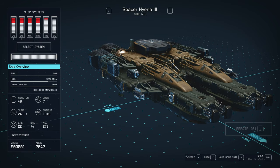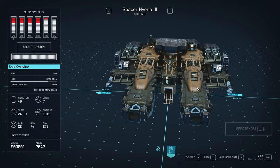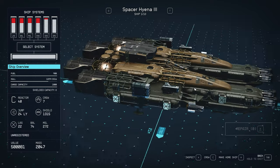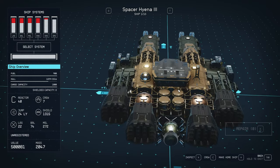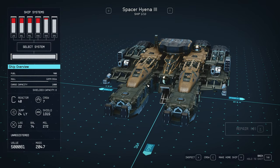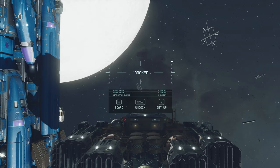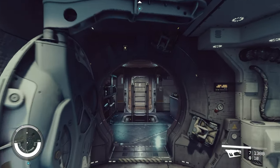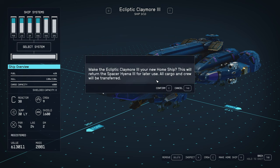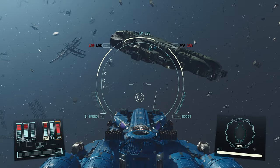And you've got yourself a Spacer Hyena 3 — 500,081 credits. This is actually one of the higher-valued ones I've seen. In this case I'm going to be selling the ship unregistered. Stay tuned — I've got an updated guide to selling unregistered ships in the most efficient way possible. But anyway, that'll do it for this video. If you guys have any questions, comments, or tips and tricks, let me know down below. If you like this kind of content, subscribe to the channel, and as always, have a wonderful day.